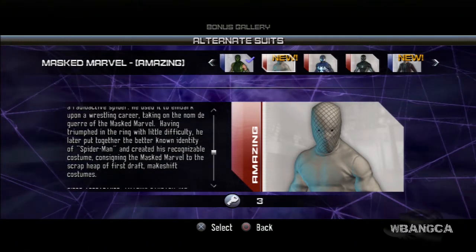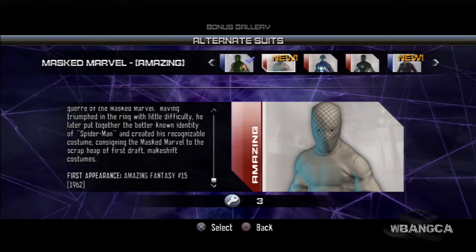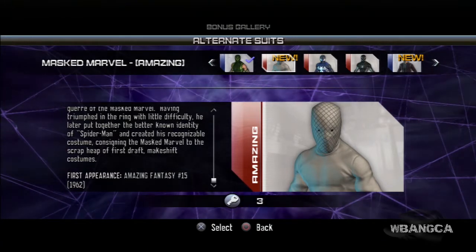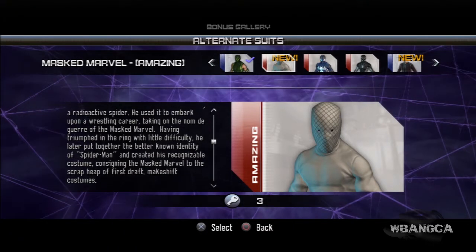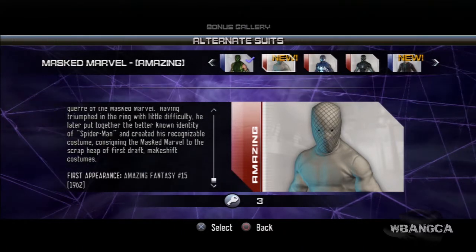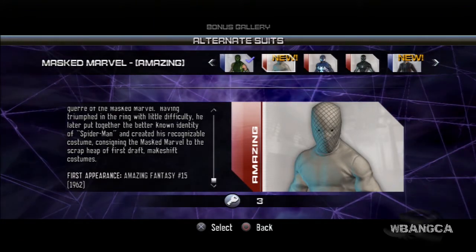Taking on the name Mass Marvel and making a triumph in the ring with a little difficulty, he later put together the better-known identity of Spider-Man and created his recognizable costume, consigning the Mass Marvel to the scrap heap as a makeshift first-draft costume.